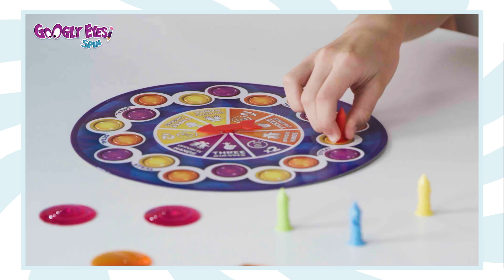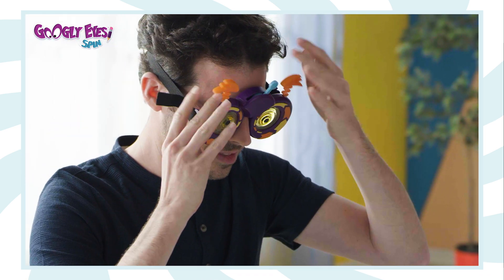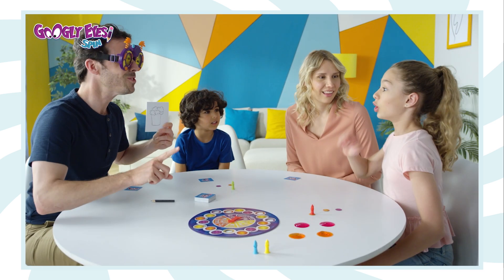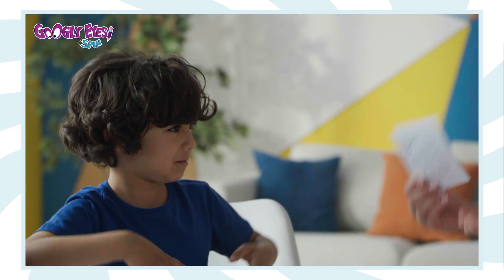So move the sticky pawn, draw a card, put on the glasses, move the switch to start the timer and draw. You can't speak or mime the letter or numbers. If your team guesses the clue before the time runs out, you win the token.